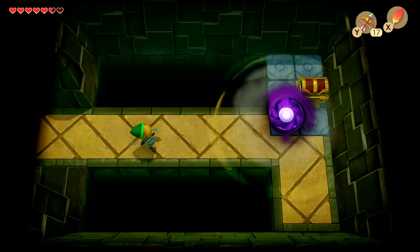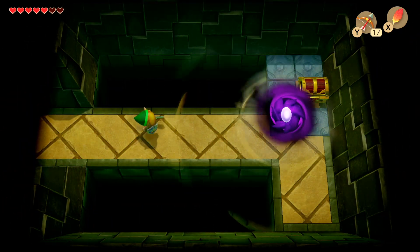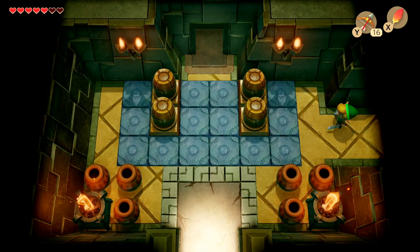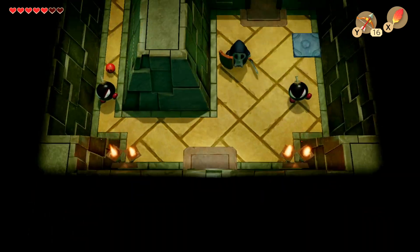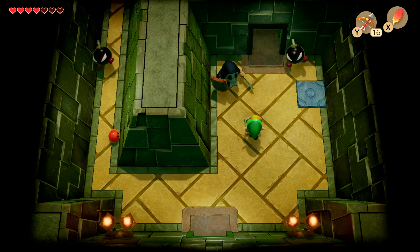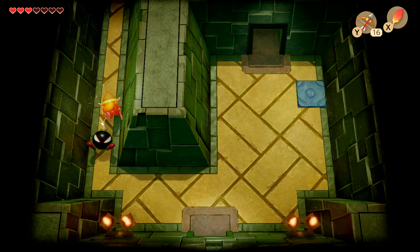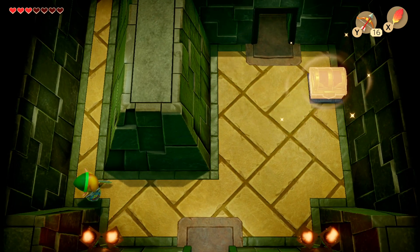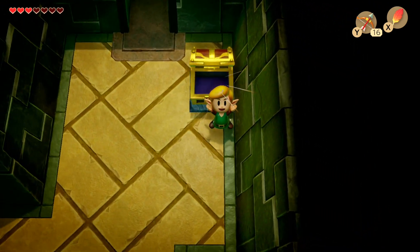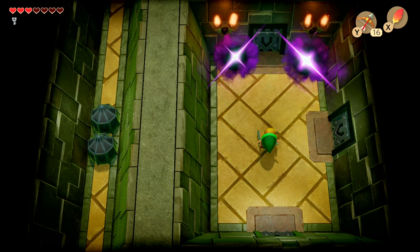We do want to check this first. We can't do anything about that yet. Now these guys will bounce around after I hit them, until they explode. They are very, very dangerous — I've already taken quite a bit of damage. There we go, got our first key in Key Cavern. Can't do anything with those strange objects still.